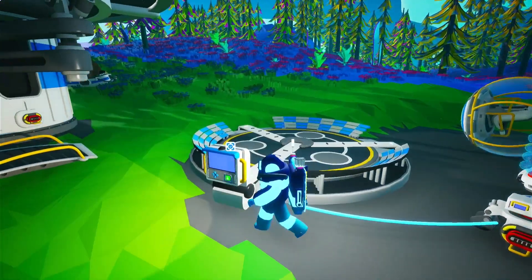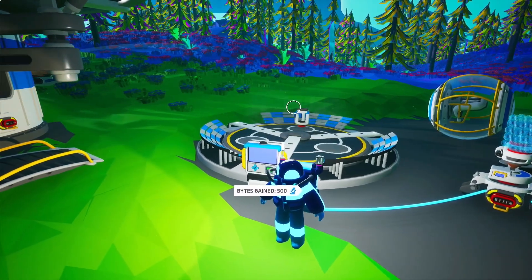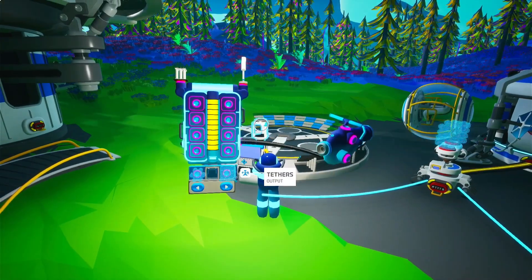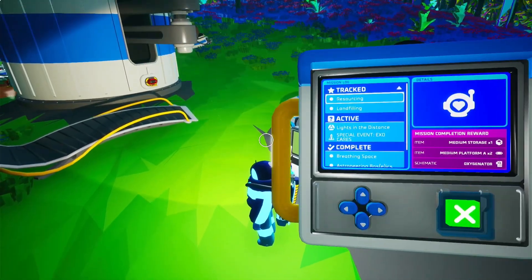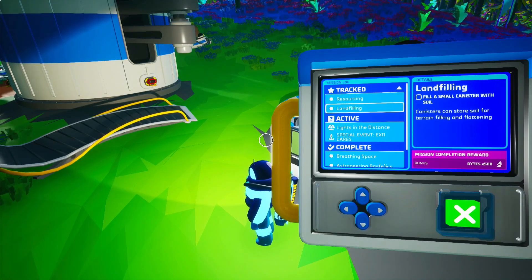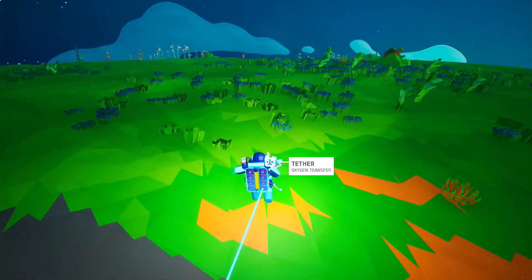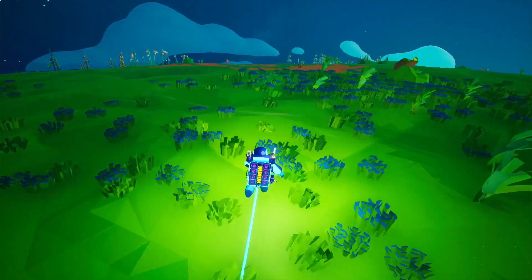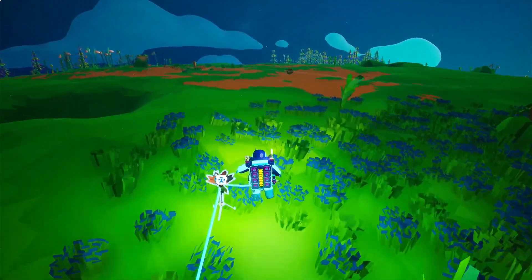Now let's see what the base computer has for us. Alright — resource canister, so if we put that on our mining tool we can use it. The objectives are: gather compound, gather resin, fill a canister with soil. Easy enough. So we just have to find our way to a compound vein.